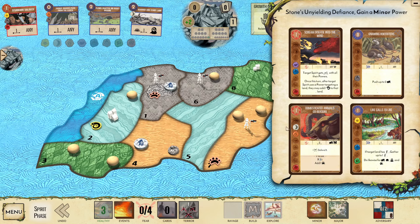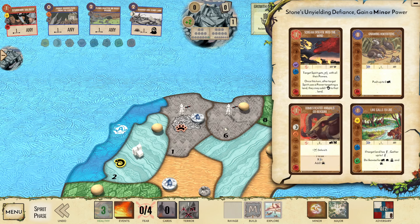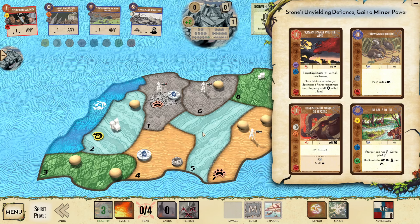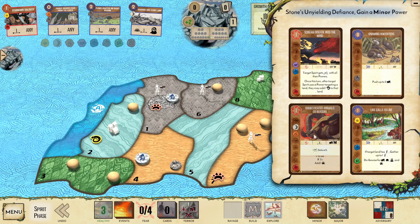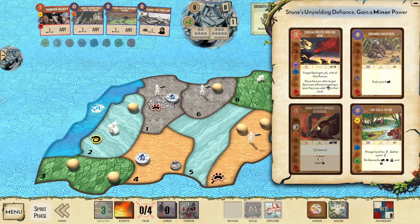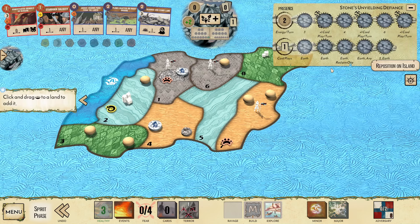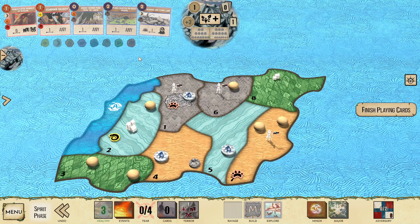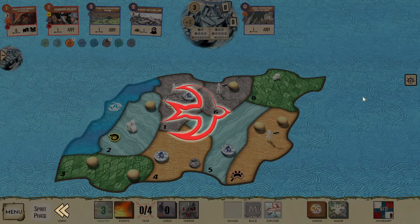Is it better than Domesticated? If I do Domesticated, I can Jagged Shards this dahan into A1, Domesticated there, kill the town. The difference is, do I want to spend one card play to solve it? I guess no matter what, I'm spending two. Okay, we'll go Domesticated. I want to grow into all four of the land types, so I'm going to grow into my land A5. We'll go with Jagged Shards, and that's it.